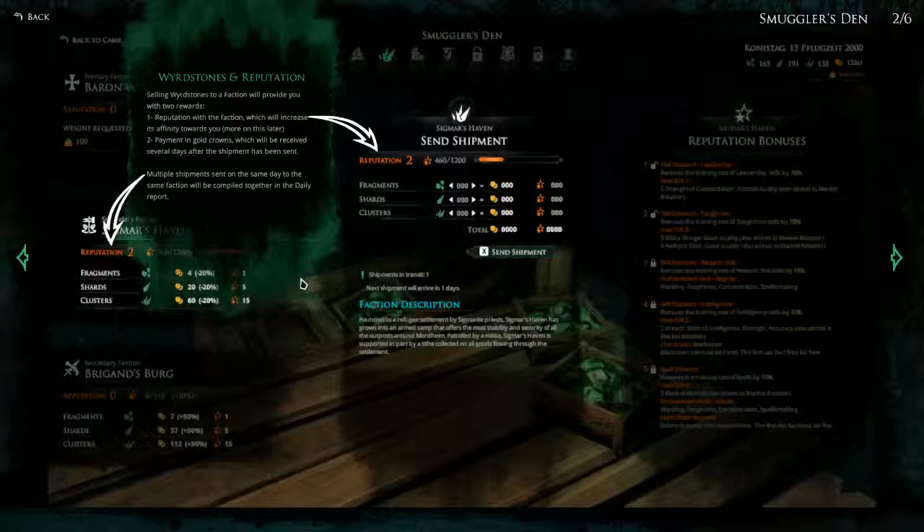Wyrdstones and Reputation: selling wyrdstones to a faction will provide you with 2 rewards. First, reputation with the faction, which will increase its affinity towards you. Second, payment in gold crowns, which will be received several days after the shipment has been sent. So that's probably where we get most of our income from to keep our warband running and buy new warriors. Multiple shipments sent on the same day to the same faction will be compiled together in the daily report, so it doesn't matter if we send one big shipment or several small ones.